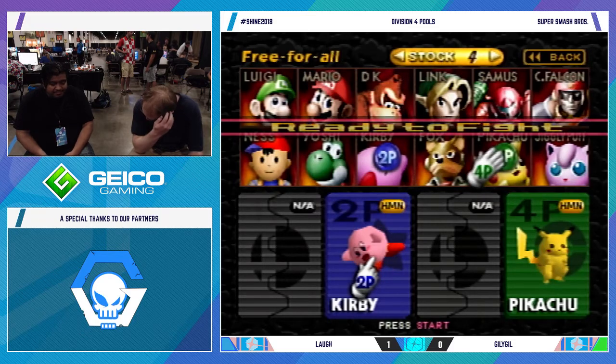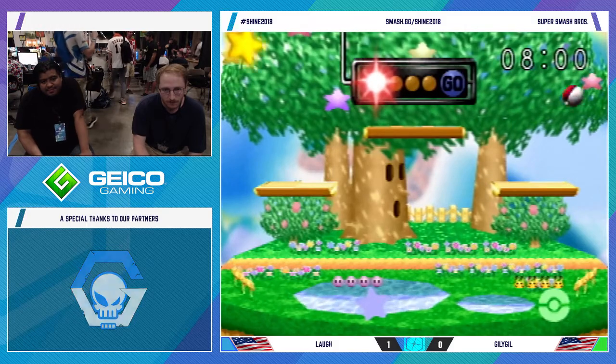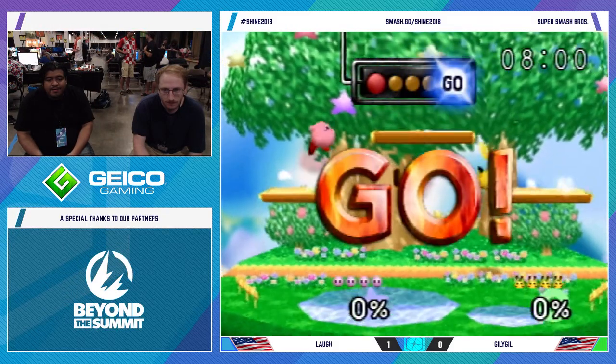I don't necessarily expect the next game to look like that, just because it's a three stock. Like I said, there was that SD and there's a ton of damage — the game could have been a lot closer than it was. Let's see what Gilligill can do.